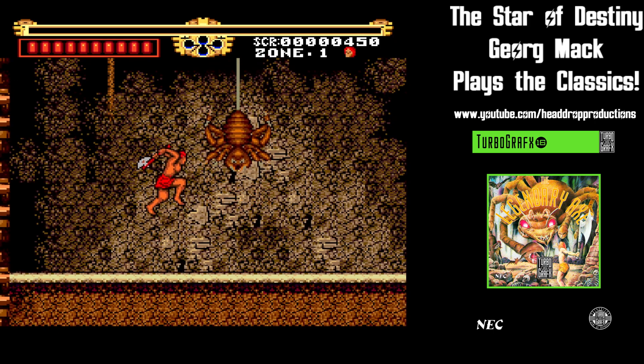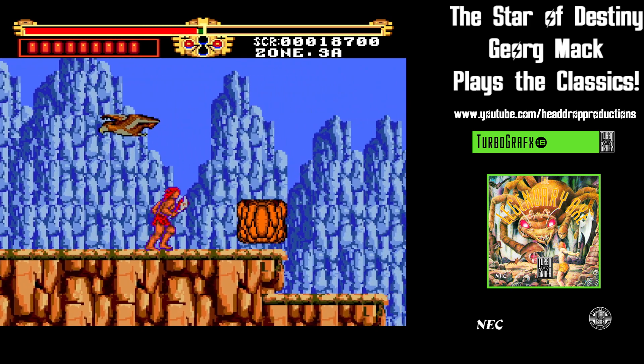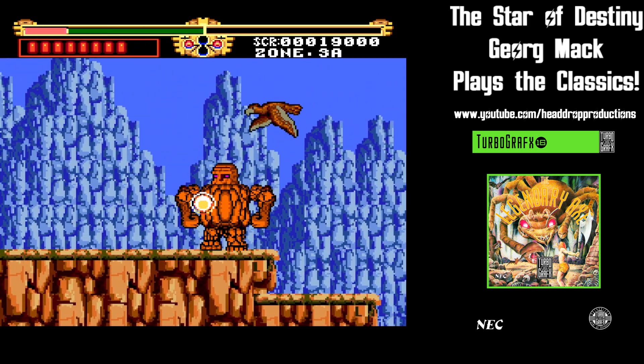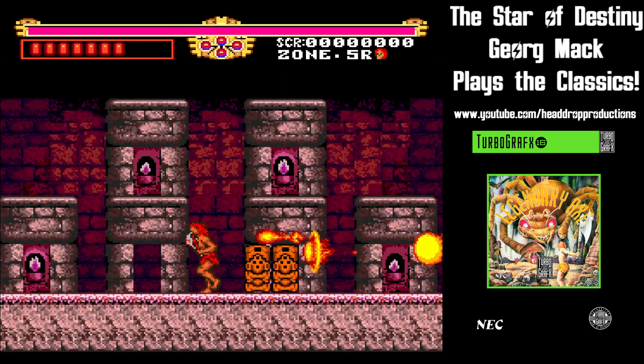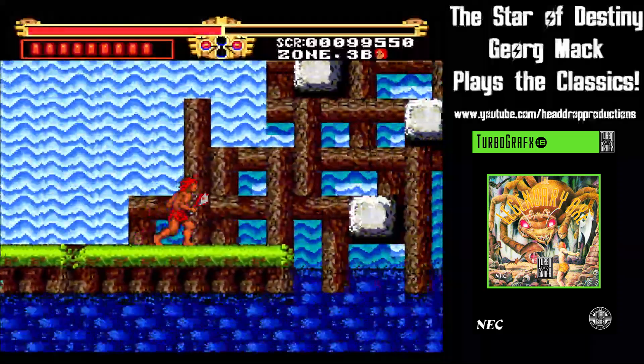You are the mighty warrior Golgan, clad in a loincloth and sporting the titular Legendary Axe. The evil Jagu cult has taken your best friend Flair as their next human sacrifice. You're not down with that idea, so it's a trek through six zones of action to save the girl.